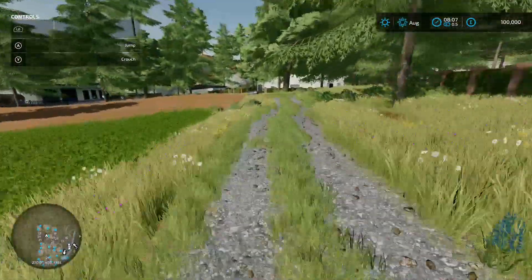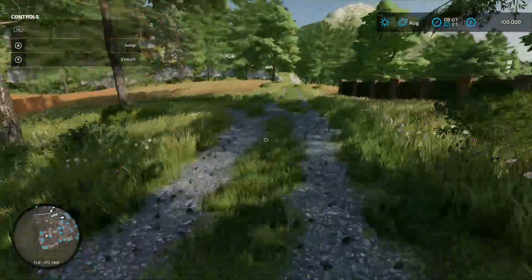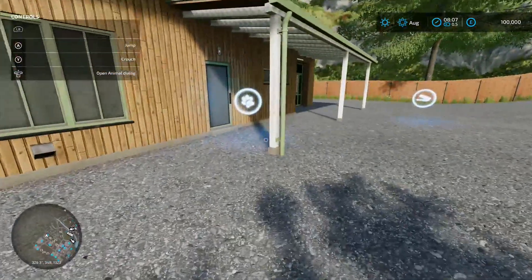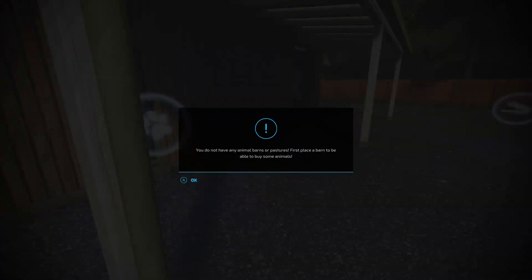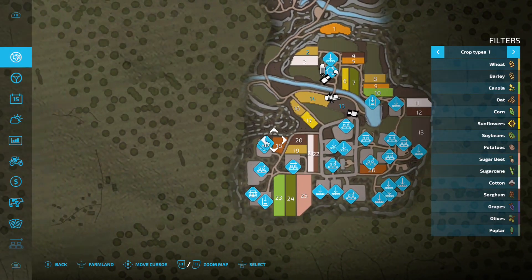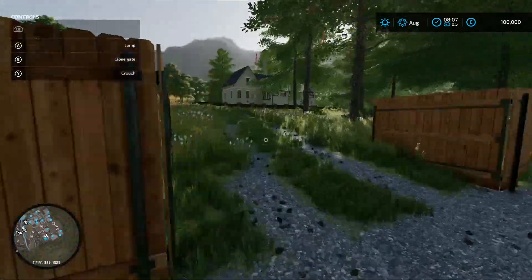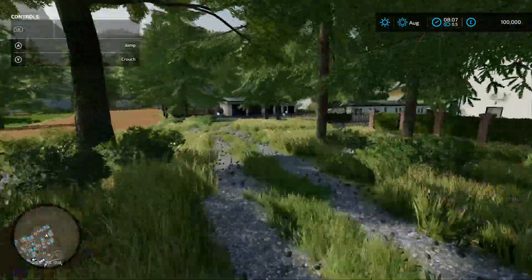We'll take a right and go into here - I thought it was a farmer's market but it's actually an animal dealer. You've got a sale point there, so that's presumably for your bales. Actually it seems to be both a farmer's market and an animal dealer at the same time - nice use of a building, doubling up.